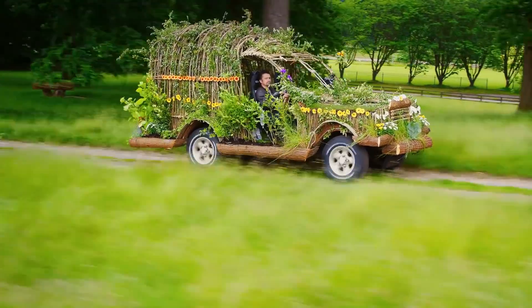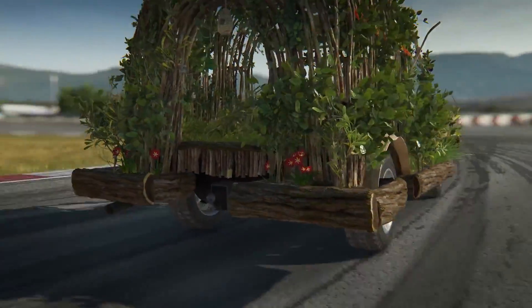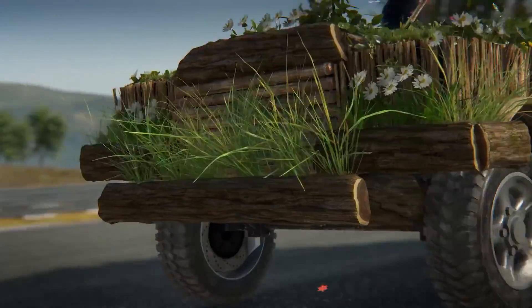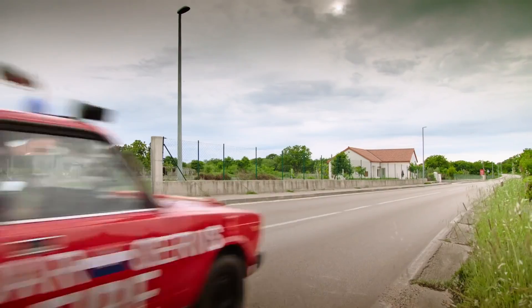First up, Richard Hammond's rainforest on four wheels: the eco car, featuring a carbon footprint light as a butterfly and almost totally edible if you're a goat.